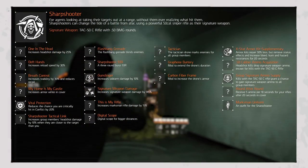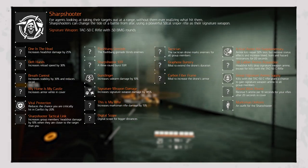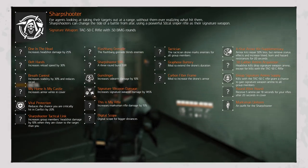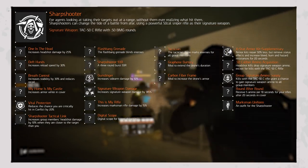Skill Modifiers add Tactician, a drone mod that marks enemies for all group members; Graphene Battery, which has no description but will likely extend the drone's duration; and Carbon Fiber Frame, also without a description but probably increases its armor.